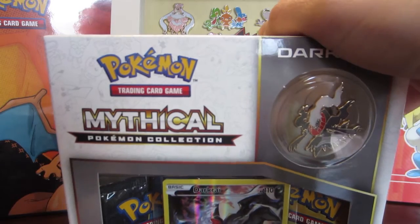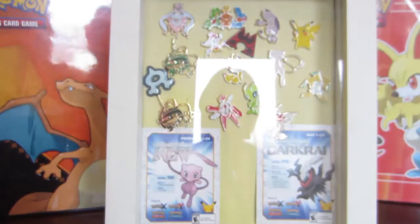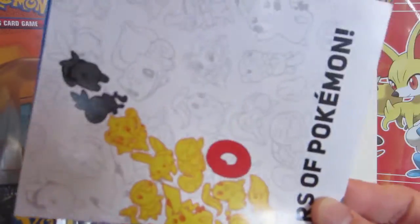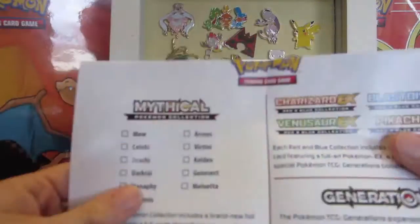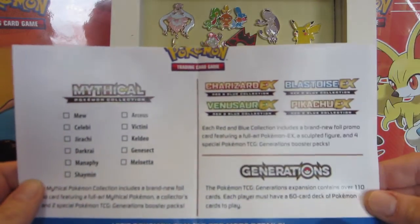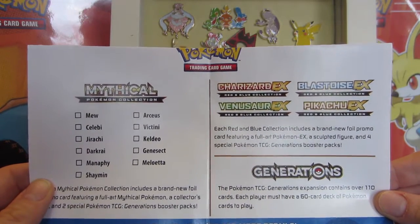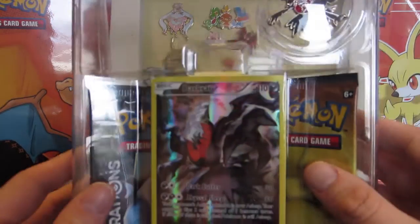Now I'm gonna open up the box and let's see what his card does. The glue gets more intense every time! So we have our poster, and just to remind everybody what is coming up next - we still have the Blastoise, Venusaur, and Pikachu boxes coming up, and Manaphy is going to be for the month of June. Manaphy!